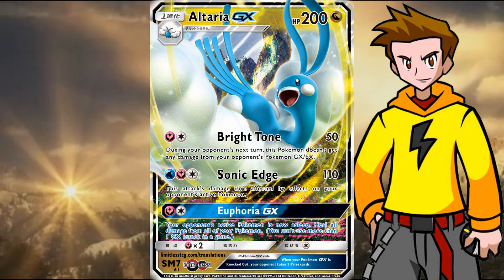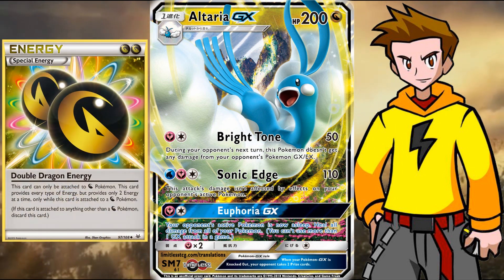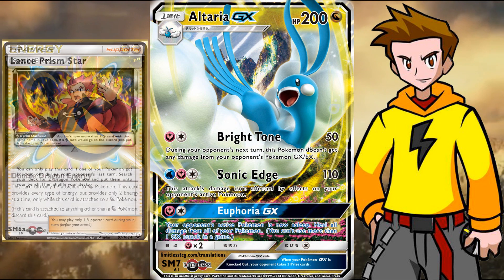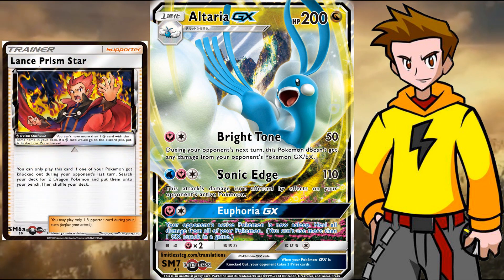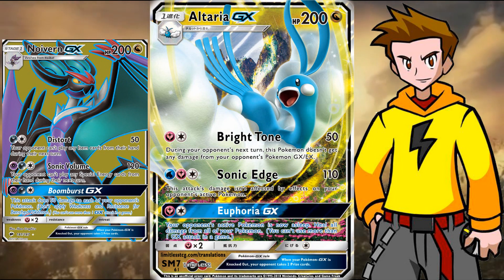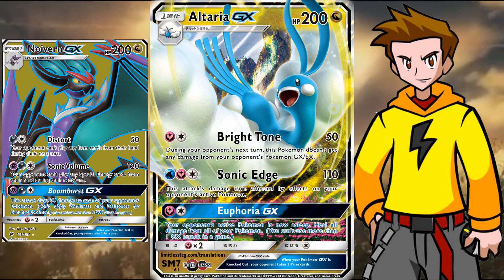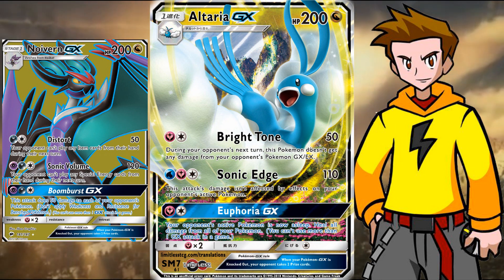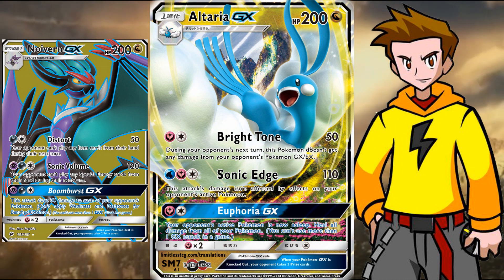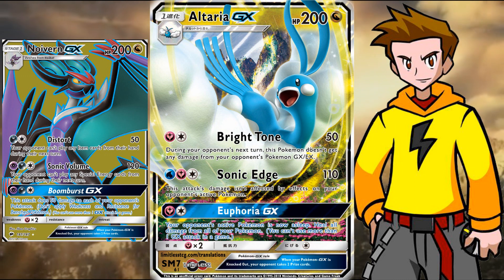The best way to play Altaria GX will be in Expanded with Double Dragon Energy. Use Lance Prism Star, attach a Double Dragon Energy, and start rolling immediately. Maybe pair it with Naganadel GX in Expanded — that might be a really great idea, because you can choose either to go for item lock or to become invincible to EX and GX cards. If you're facing a non-GX deck you'd go for Naganadel with Lance Prism Star, otherwise you'd just become invincible with Brightstone.